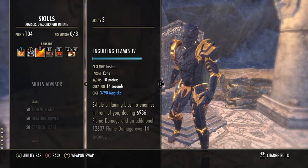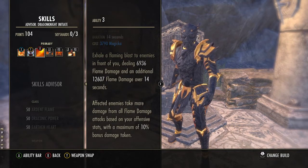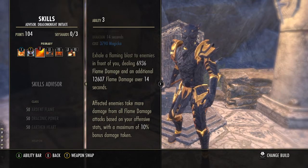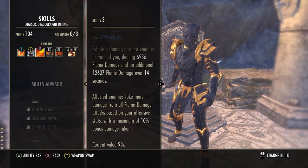Next we have Engulfing Flames, another damage over time ability. It increases the damage enemies take from all flame-based attacks by up to 10%. Pretty much all of our abilities deal flame damage, so putting this on an enemy means they're taking up to 10% more damage based on our spell damage. Currently my value is 9%, meaning I'm getting 9% bonus flame damage against enemies.